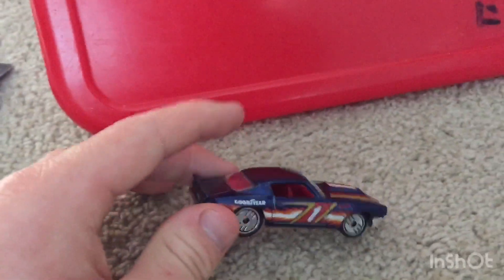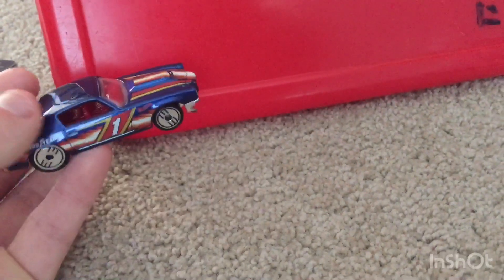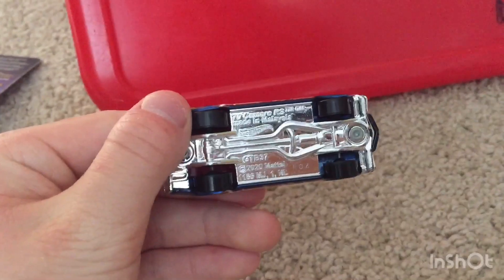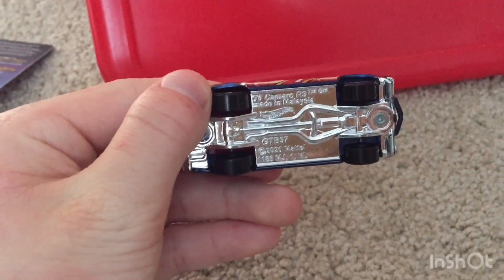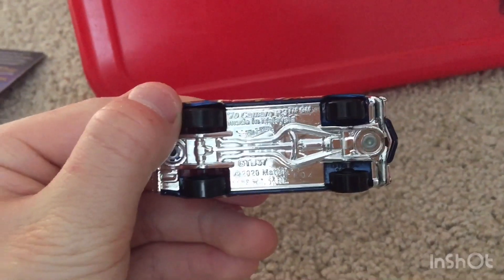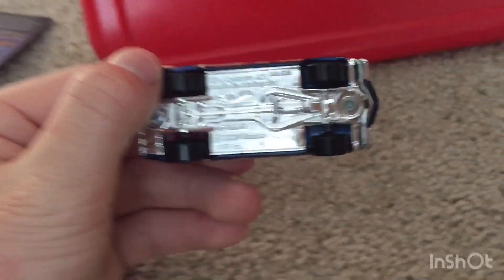That sparks. Yeah, I do like that. Red interior, clear window glass. It's been retooled. It came out in 2006, 70 Camaro RS, made in Malaysia, GTB 37, and 2020 Mattel R04.